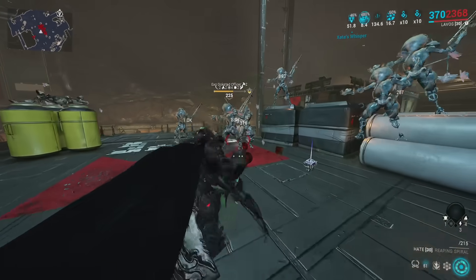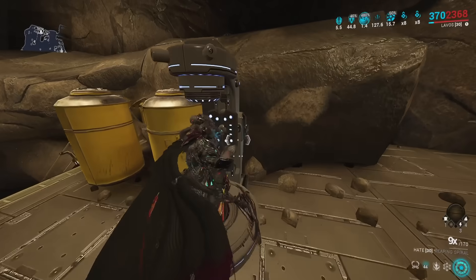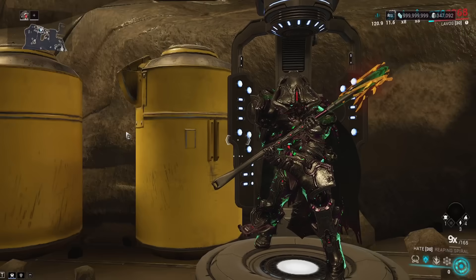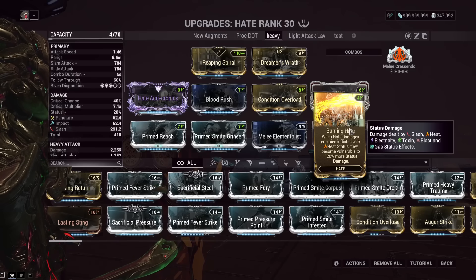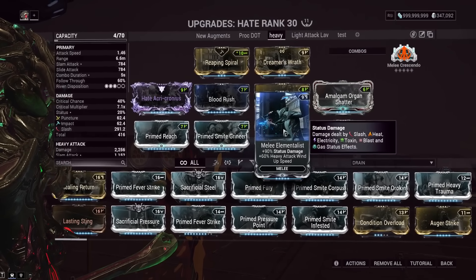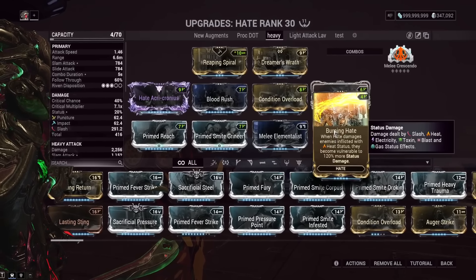The heavy attack setup basically requires a light attack then heavy, which honestly just feels wrong. I'd say just use a normal heavy attack build on the Hate and don't use this mod unless they fix it. The initial heavy attack slash is not being effective. The way the mod is worded, you'd think the slash DOT afterwards should be buffed — you hit them, that applies the debuff, and then the slash tick should be affected by the increased DOT multiplier — but it's not. Additionally, since it applies a separate debuff, it does multiply with Melee Elementalist, meaning potentially hundreds of percent of extra slash and heat proc damage.